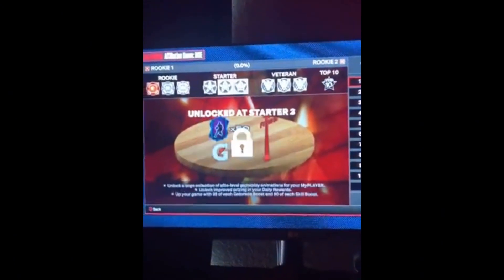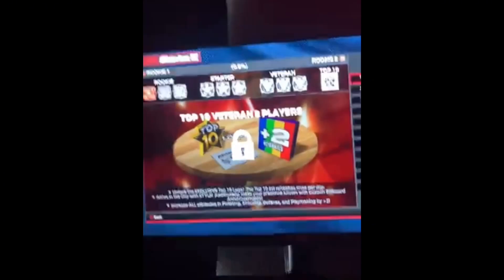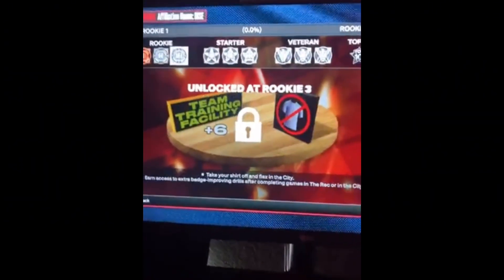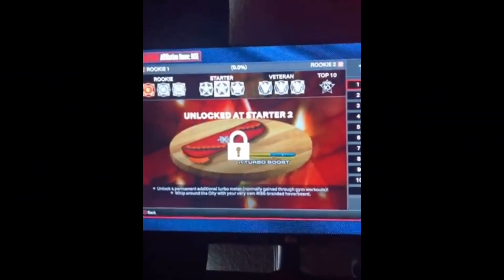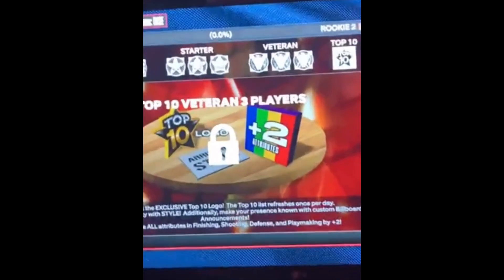At Veteran 2, you guys unlock Rebirth 2.0, which lets you guys make a 99 overall build with silver badges automatically and a 10% badge progression boost. That's Rebirth 1.0 and Rebirth 2.0.